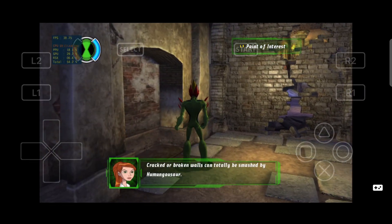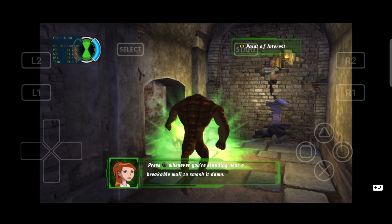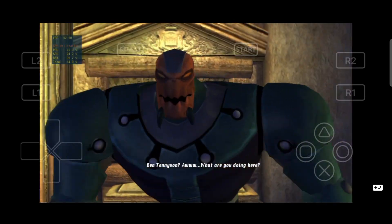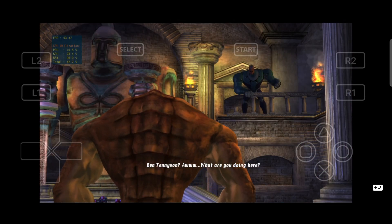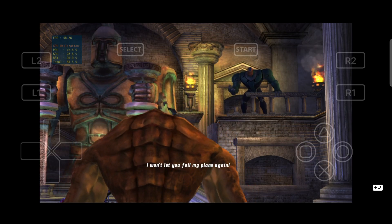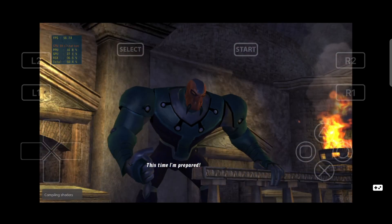Cracked walls can totally be smashed by Humongousaur. Press the square button whenever you're standing near a breakable wall to smash. Ben Tennyson? What are you doing here? I won't let you foil my plans again. This time, I'm prepared.